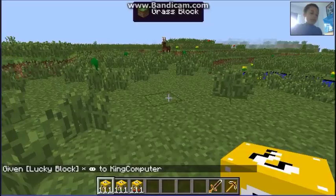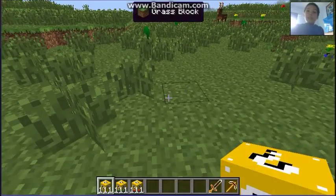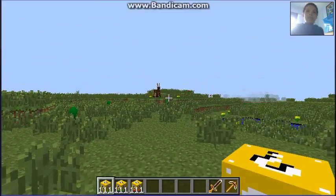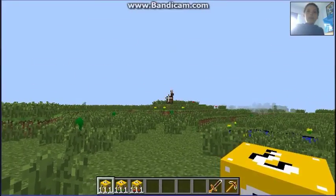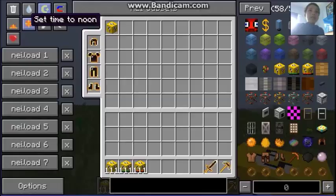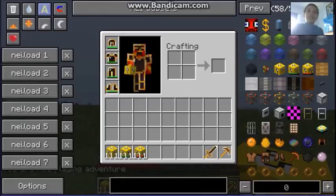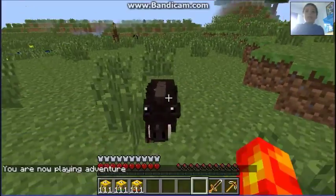We'll start with the medium blocks, then go on to the unlucky ones — where I'll die a lot because I'm a noob — and then we'll go on to the very lucky where we'll get some nice delicacies. Let's move on. I want to be on survival.